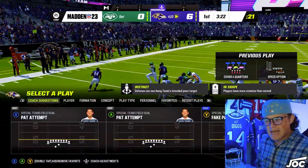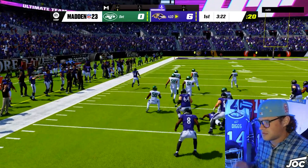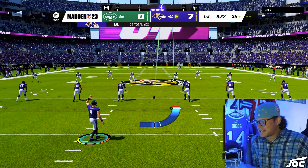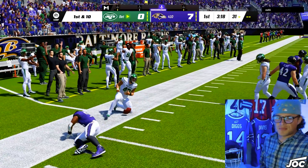That was really easy — speed option in Ravens theme team. I know I said the Bengals and Saints playbook was really good, but this might be the perfect match. There's no way anyone can stop that — who's got defense for speed option this early in the game? Probably no one.